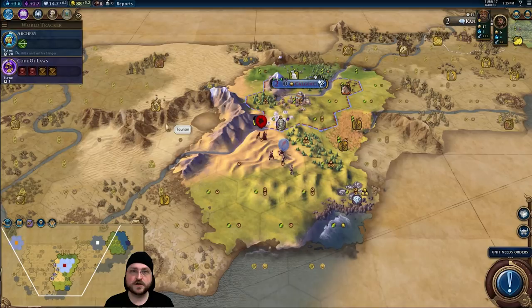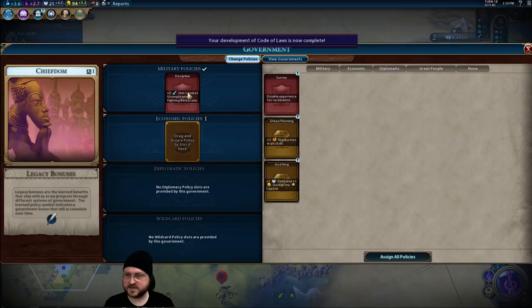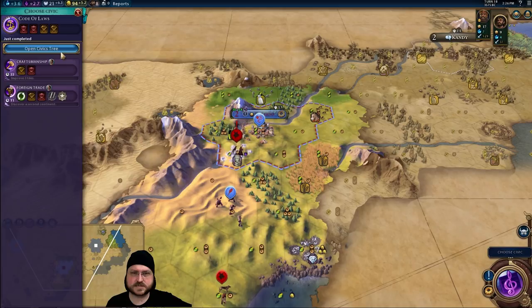We got the Book of Thoth — a relic very early on, for bonus faith. The tourism and faith is going to be nice to get a Pantheon early. The slinger is coming in now. We might be able to get the kill with the slinger — no, the slinger can't do enough damage. Change policies — we are definitely going to take Discipline, we're going to need that. I don't think we need God King normally, but we've got plenty of faith production at this point. I'll just take Urban Planning for the production.